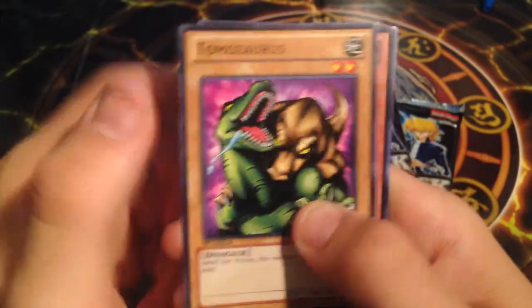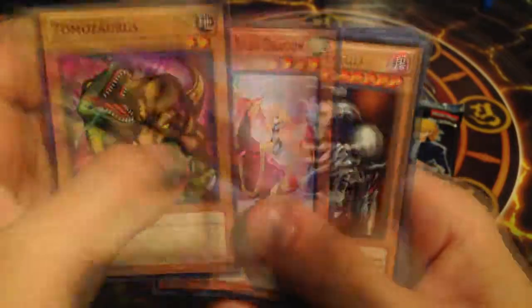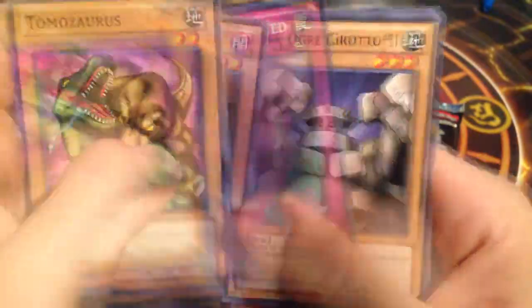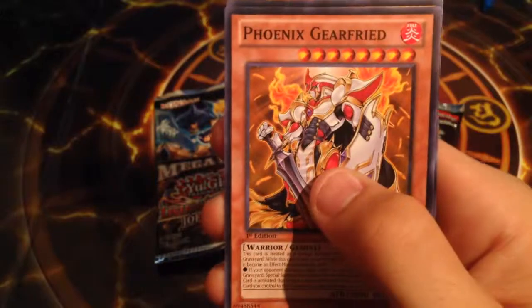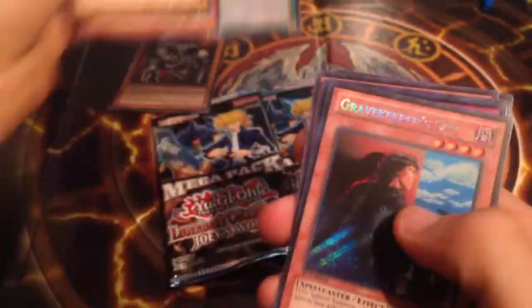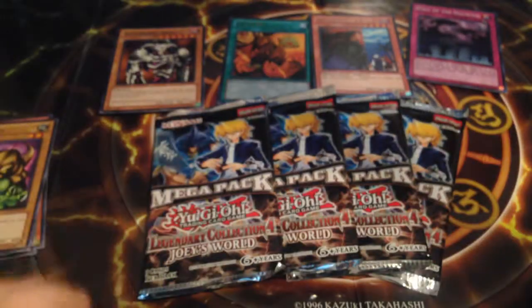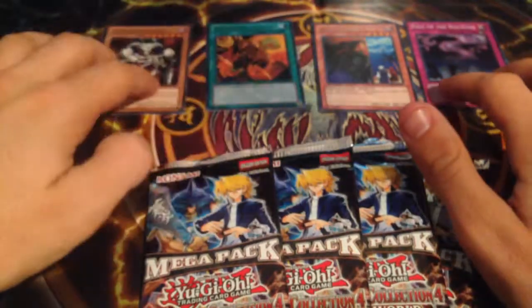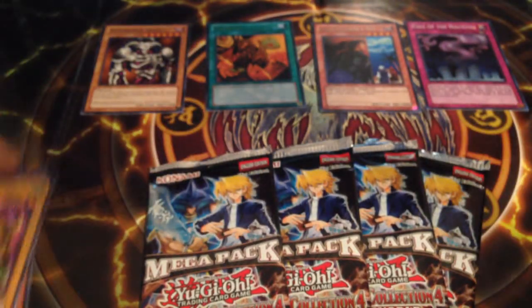Alright, so from the first pack we got Tomosaurus, Harpy's Pet Baby Dragon, another Summoned Skull, another Trade-In, Gravekeeper Spy, and Call of the Haunted. Steel Orb Grotto No. 1, Phoenix, Garefreed, and — wow — Serpent Knight Dragon. I want to get that in Secret Rare, I think it's from Magic Ruler. Let me just organize these — alright, so those are your cards right there.